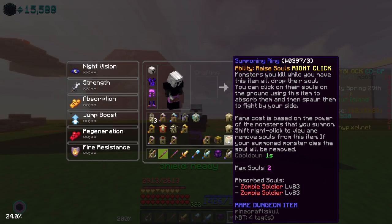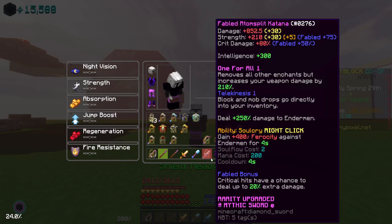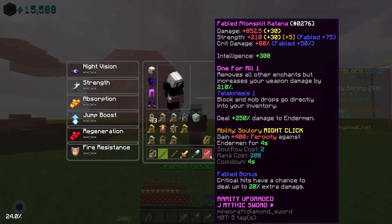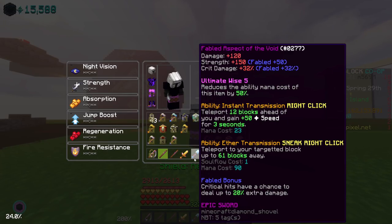In my inventory I have a summoning ring with two zombie soldiers from Master Mode 3. You definitely want at least one mob from Master Mode 3 — it doesn't really matter as long as it's not a skeleton-type mob. In my hotbar I have my Hyperion for the Wither Shield and a Plasma Flux. For my Atom Split Katana, you want Fabled over Withered because Fabled is better even with Cat of 49.